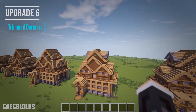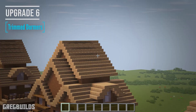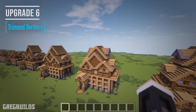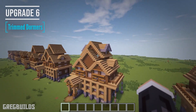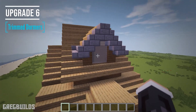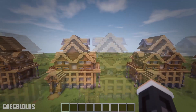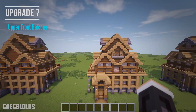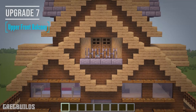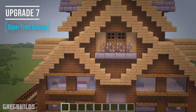The next upgrade was dormers to the new addition up top. These were made with stone brick blocks and oak stairs, and I really like that I decided to use the edge trim with stone brick stairs — it helps give this build some contrast. Then the next thing we did was a very simple one: an upper balcony, which helps add detail along the 4th floor along the front of the house.